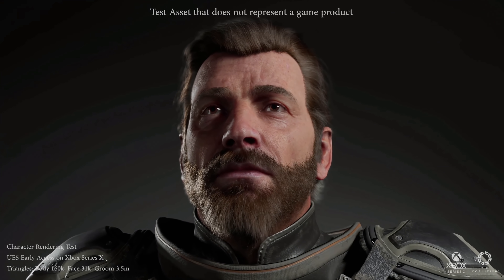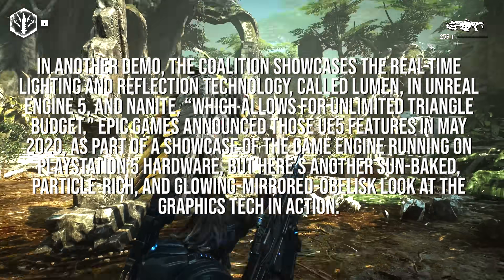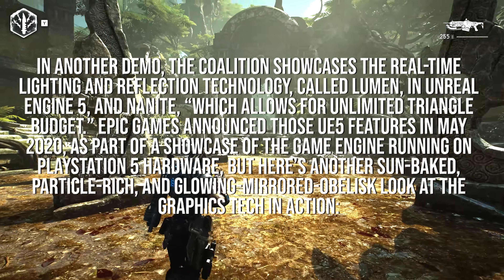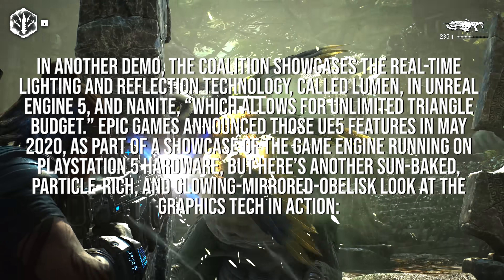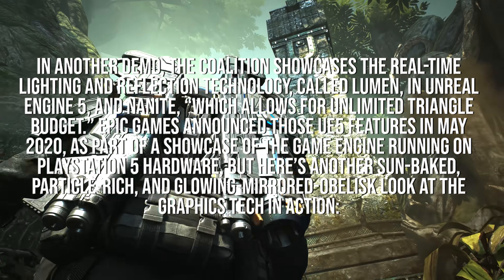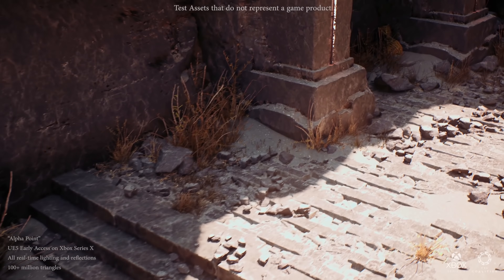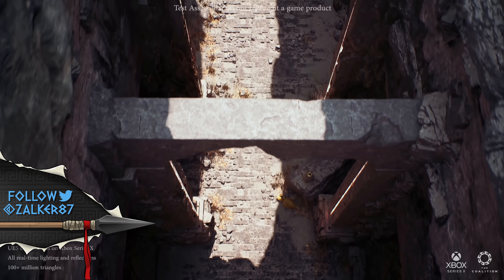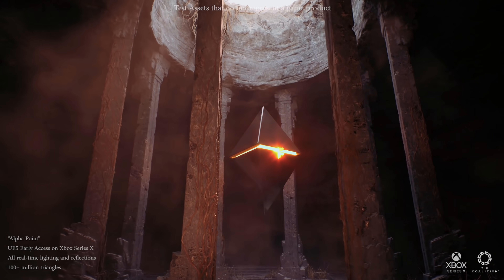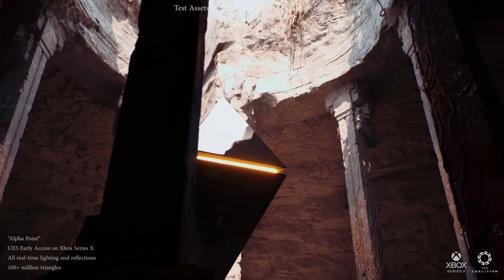They also showed environments and some cool real-time lighting and reflection technology. In another demo, The Coalition showcases the real-time lighting and reflection technology called Lumen in Unreal Engine 5, and Nanite, which allows for an unlimited triangle budget. Epic Games announced those UE5 features in May 2020 as part of a showcase of the engine running on PlayStation 5 hardware. Here's the video Xbox and The Coalition put out about this real-time lighting — they're using a lot of next-generation technology. Lumen and Nanite with unlimited triangle budget is something that's hard to comprehend unless you're a developer making these games.